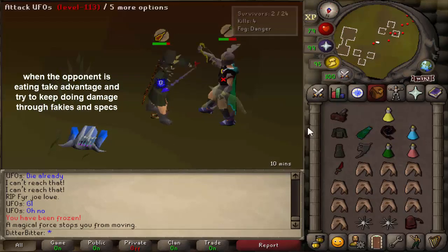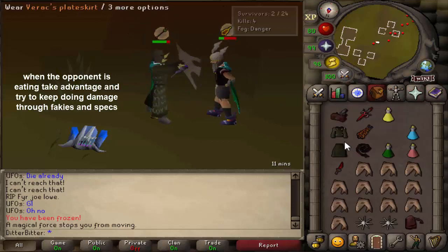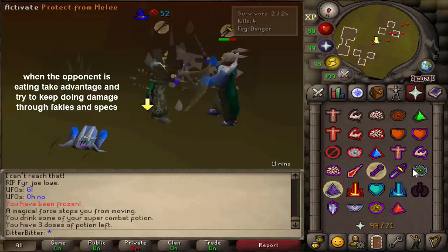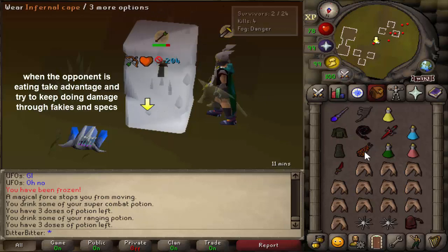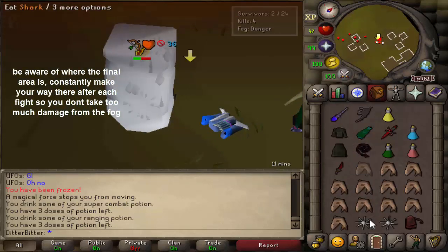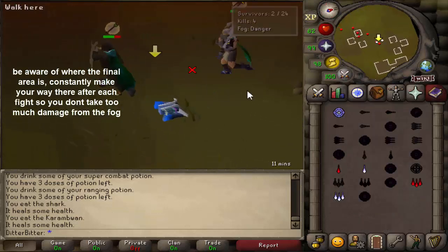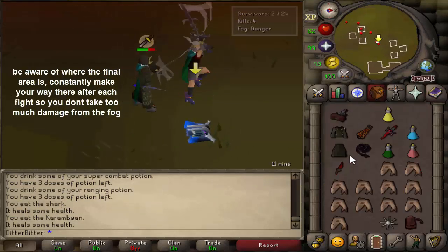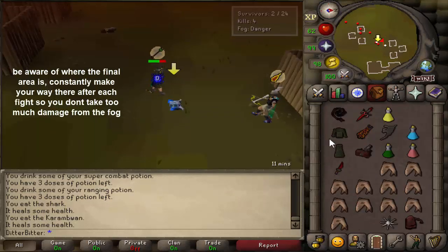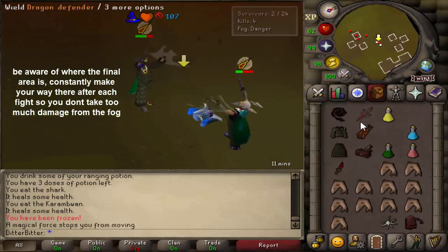Be aware of what your opponent's spec weapon is and when they're frozen or not, and make sure you're eating when you need to. When your opponent is eating, take advantage — try and keep doing damage through fakies and specs since they may just be focused on eating and praying melee. Keep mage-faking and range-faking to capitalize. Finally, don't die to the fog — be aware of where the final area is, like in Deadman Mode, and constantly make your way there after each fight so you don't take too much damage from the fog.